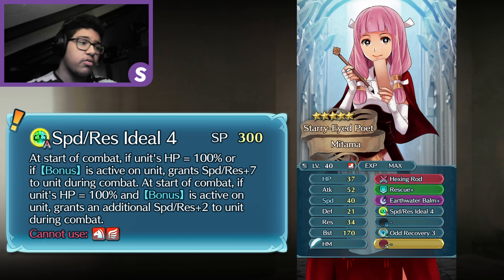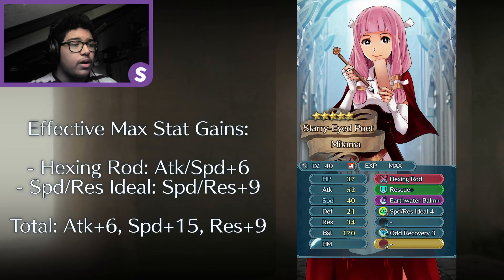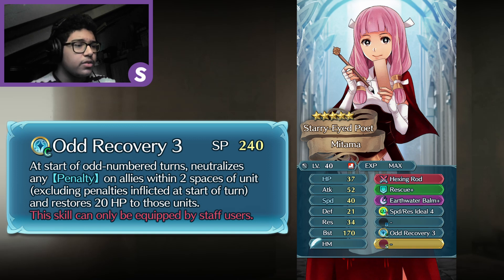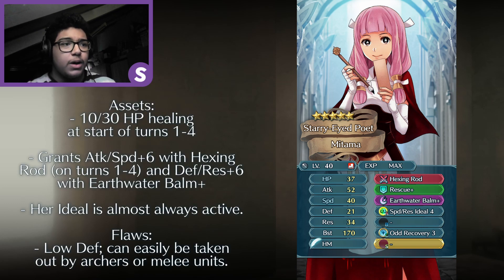This entire kit gives her a total of 6 Attack, 15 Speed, and 9 Res. She's also a support unit, so I gave her Odd Recovery, which on odd turns restores 20 HP to allies within 2 spaces and neutralizes any penalties on them. She'll be a very mixed unit — she can hold up a fight by debuffing enemies with Deep Wounds and draining their health, while healing allies by 10 HP or 30 on odd turns, then rescuing them and giving more Defense and Res. She would be a really strong healer.